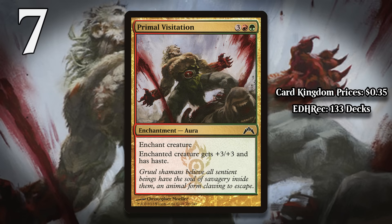At number 7, I have Primal Visitation. For three generic, a red, and a green, it's an aura that gives the enchanted creature plus three, plus three, and haste. Auras come with a massive inherent downside: they are essentially card disadvantage. Sure, you can make a creature bigger, but if that creature ever gets removed — something that happens all the time in Magic — you get two-for-one'd. If your opponent can remove the creature in response to Visitation, you also take a massive tempo hit. For auras to actually be worth it, they have to do something pretty impressive. The good ones draw you cards, make creature tokens, or are so efficient that they're worth the risk. Primal Visitation doesn't do any of those things. Five mana is a massive investment for a meager plus three, plus three boost, and that is mostly what this card does. The haste will almost never matter — for haste to matter, you need to get a creature in play on your turn first. How often are you going to have five mana to cast this in the same turn? Not very often, and even when you do, you're probably setting yourself up for failure.